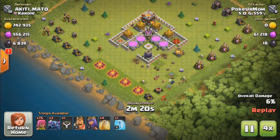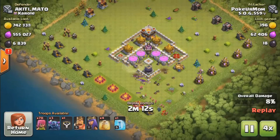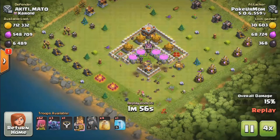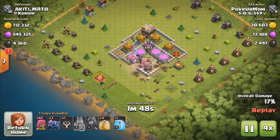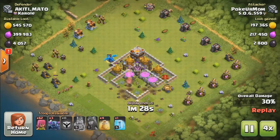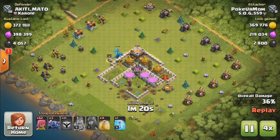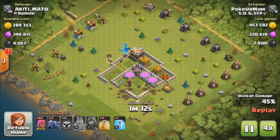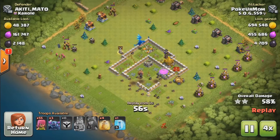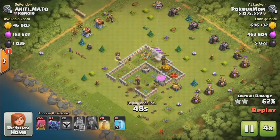I went in with the PEKKA because he did have a level 13 cannon or so, and he had all his traps maxed out and his Teslas maxed out protecting the loot. I did have to throw in my clan castle troops, but just my E-Dragon alone did a lot of damage and took a lot of that loot.